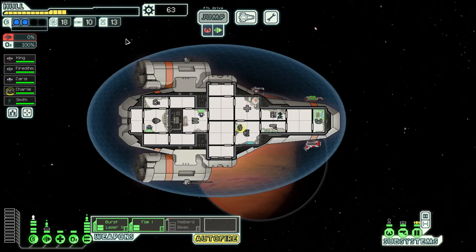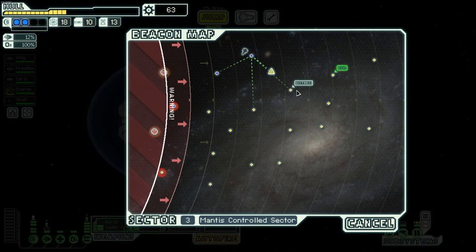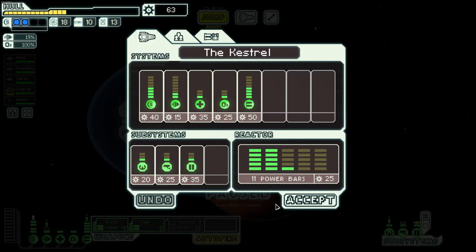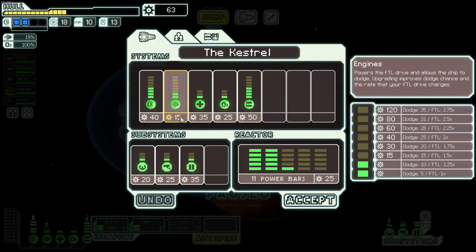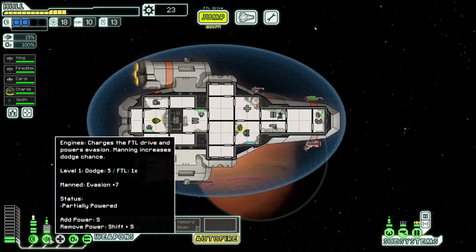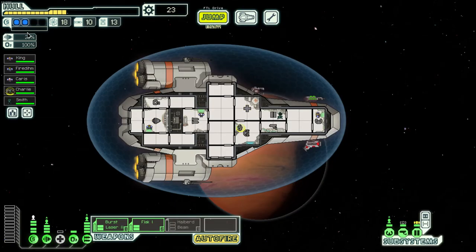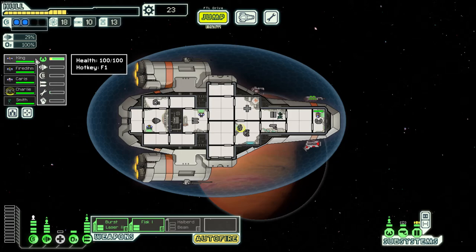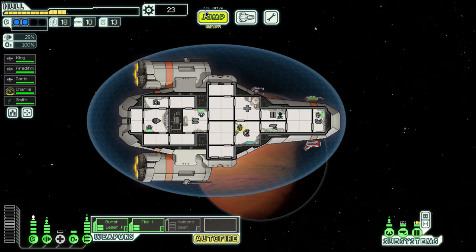Let's finish off this sector. We're going to hit this ship and then check the distress beacon. With 63 scrap I'm going to upgrade our engines once more and get one more power bar — three engine levels gets us to 29% evasion. Normally that'd be 25% but King our pilot has gotten one rank, which gives a bit more evasion. Every crew member's skill goes from green to yellow for maximum bonus.